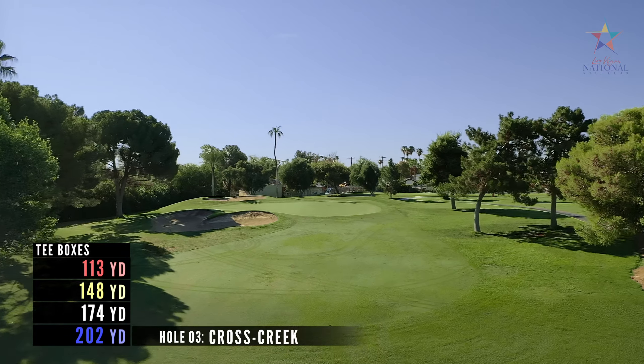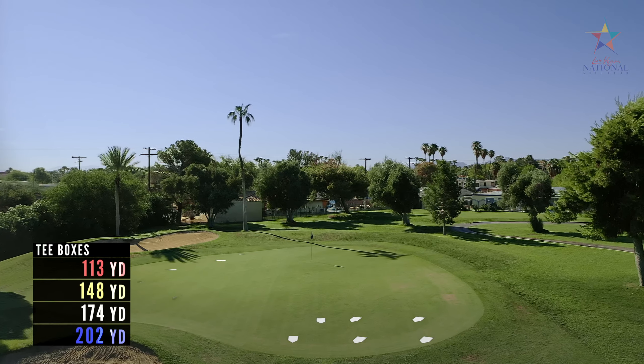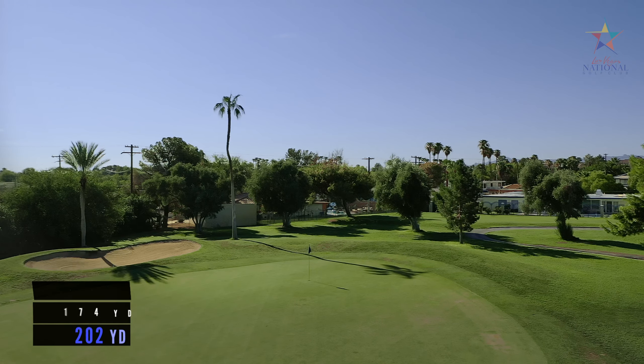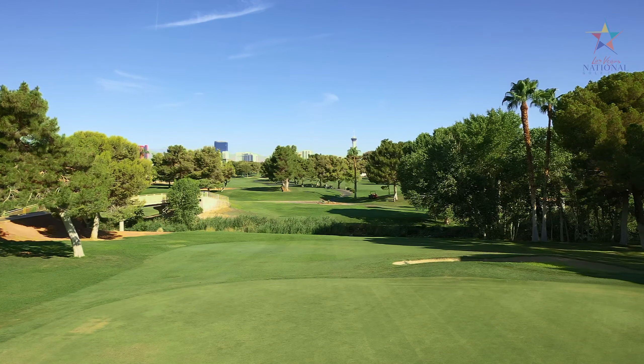Hole 3 is a medium length par 3 that is nicely framed with the trees on the right side of the tee box. This will be your first time hitting over Knott's Creek on the course. If the pin is on the left side, you'll need 188 yards to carry the bunker to reach this two-tiered green.